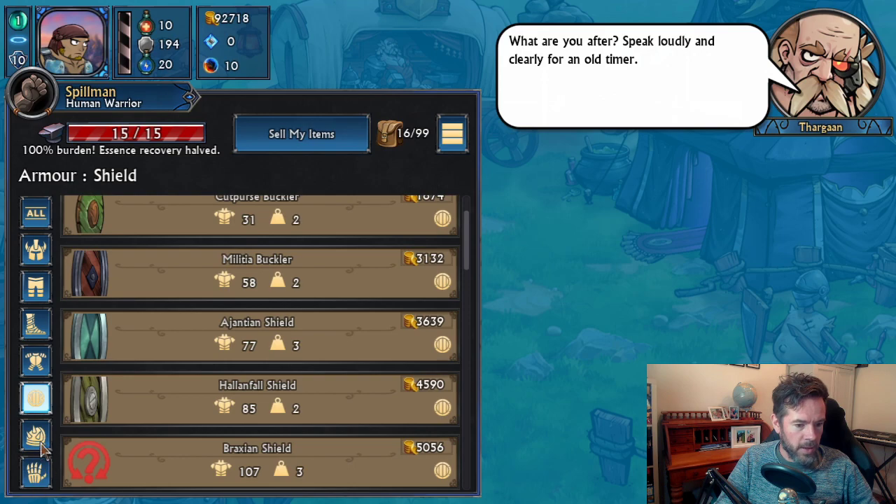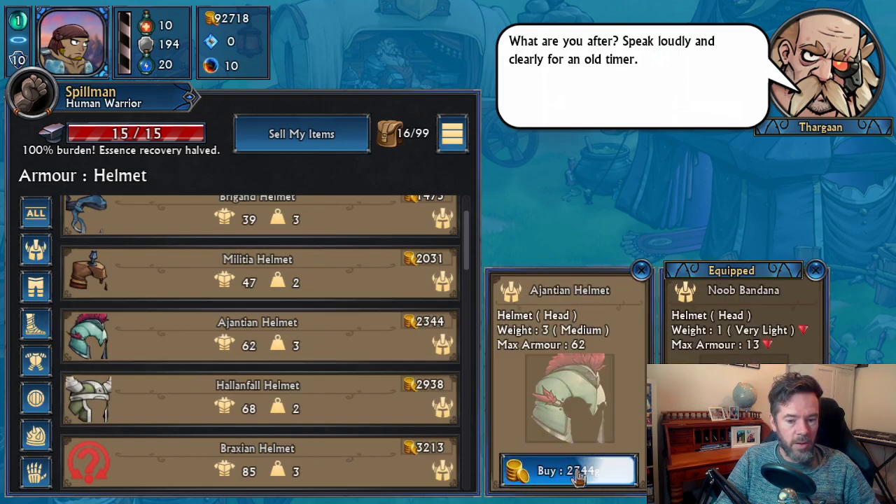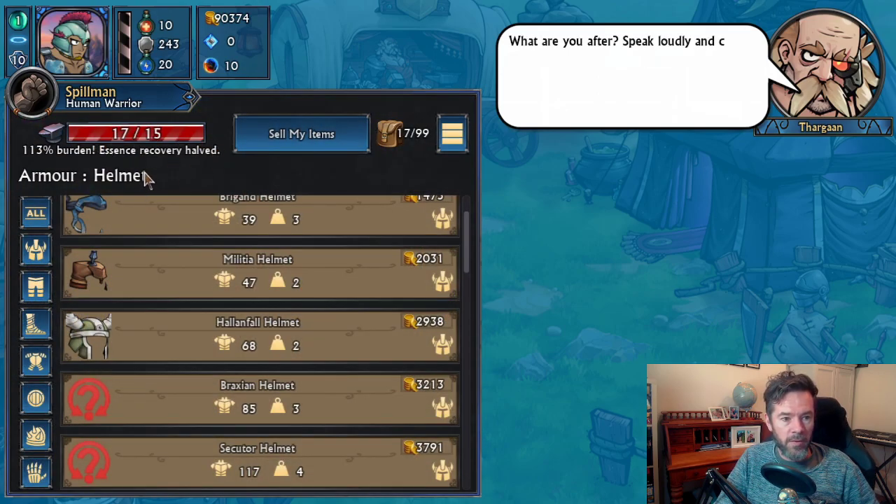There's a little error there — I can't click on that button, I've got to fix that up. If we change our helmet over to an Ajantian helmet, you can still be over the limit — you can have more than the maximum. But you're going to have some issues there. Essence recovery halved means that when you rest, you only get half the stamina and essence back that you normally would. So there will be penalties.